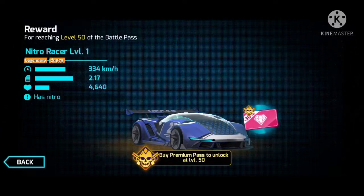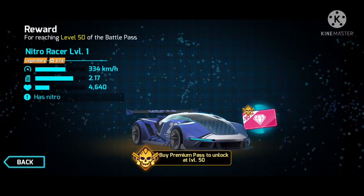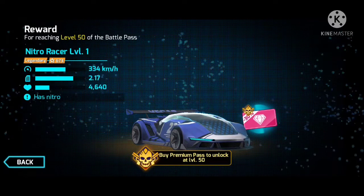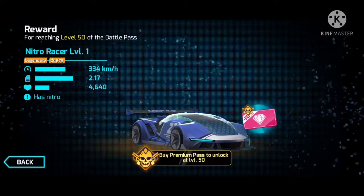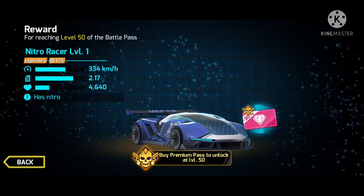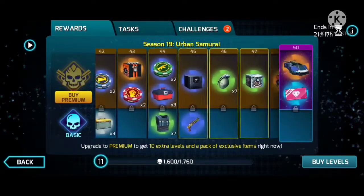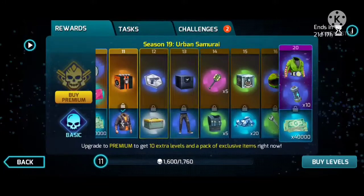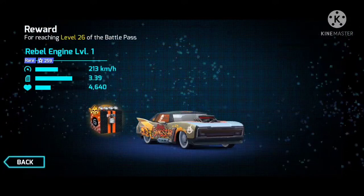If we buy the premium battle pass, we will get this super car — I think it's newly launched in Gangster Vegas because I haven't seen it before. It's the Nitro Racer, a legendary car with 334 kilometers per hour speed and nitro. We can also get a new DE4 rifle with a new skin.